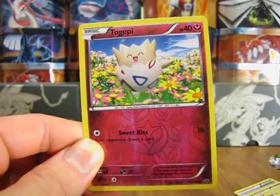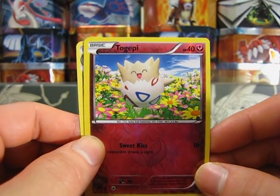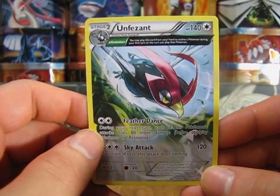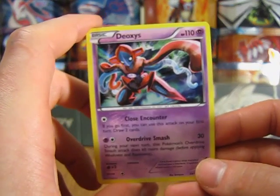First off with Togepi, which is just a common Reverse Holo. And the Rare out of my second and final pack of this video — we end with a Pheasant Non-Holo Ancient Trade card. But overall, from two packs, I'm pretty happy with the cards I got. I really like this Deoxys Holo card right here a lot.